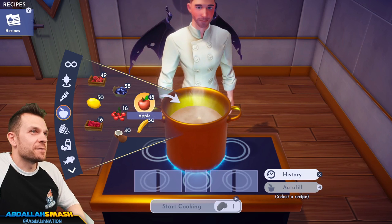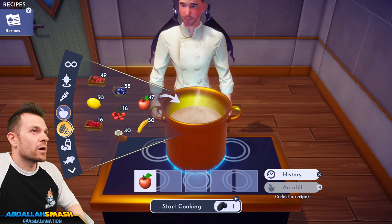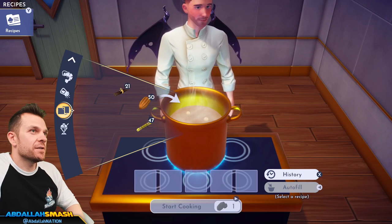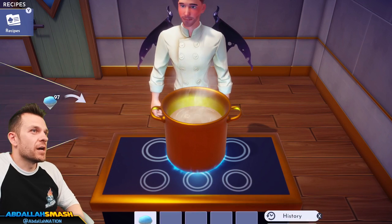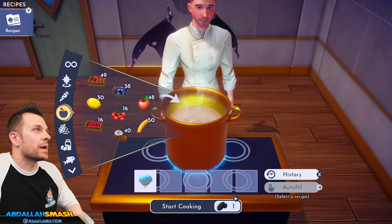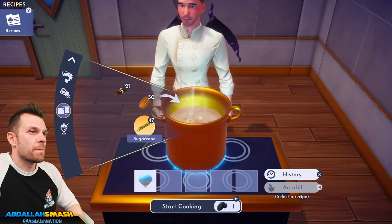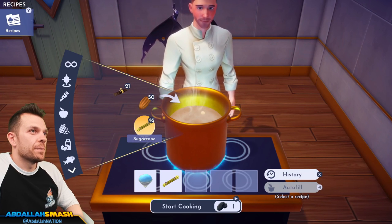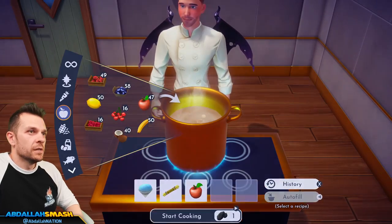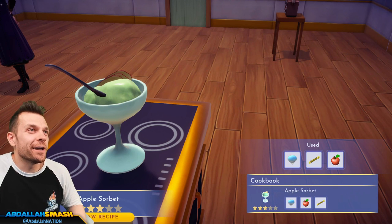There are three apple ingredients in the game. We're going to do apple sorbet: slush ice inside the boiling water — it's Disney magic, don't worry — then a little bit of sugar and an apple. Apple sorbet, looking good!